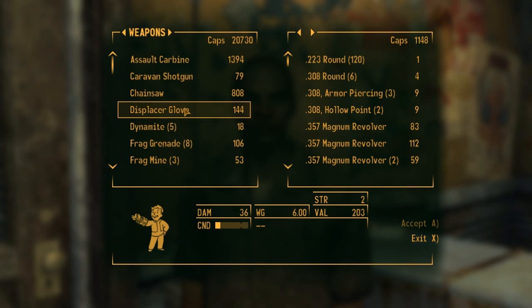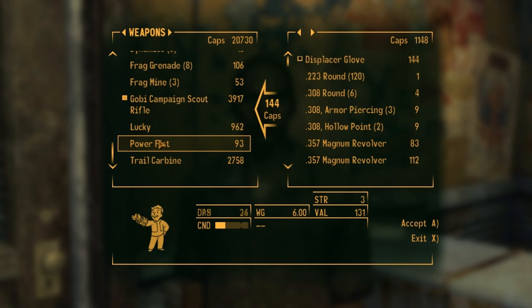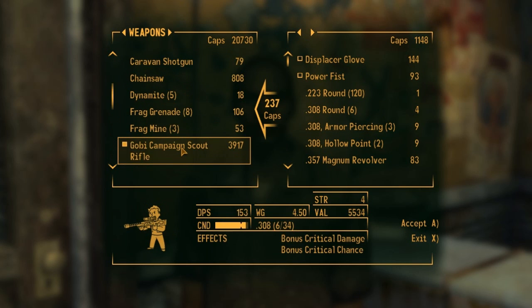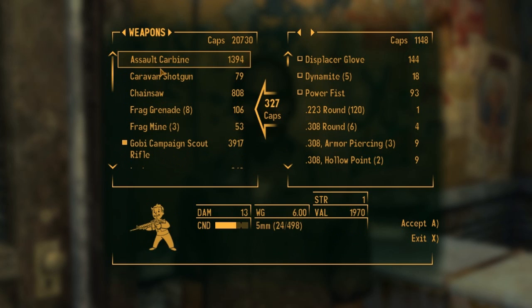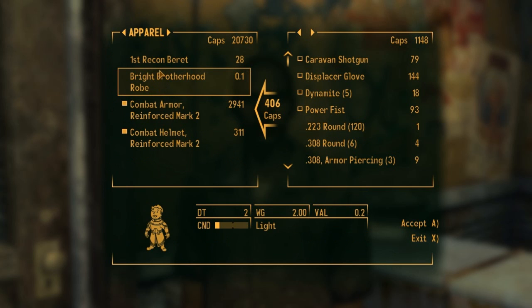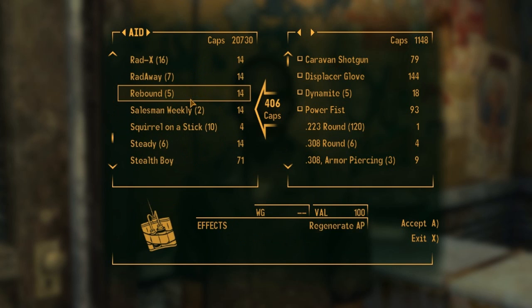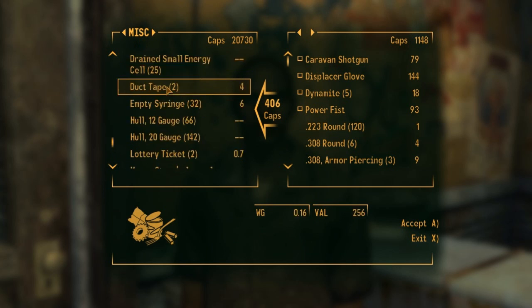I'm just going to sell this displacement glove because it seems like a weaker version, as well as the power fist compared to the one I currently have on Veronica. I'll also sell the dynamite, and this shotgun — I believe I have a better version based on the damage. Oh yeah, I wanted to put that robe away as well. I think that was everything.